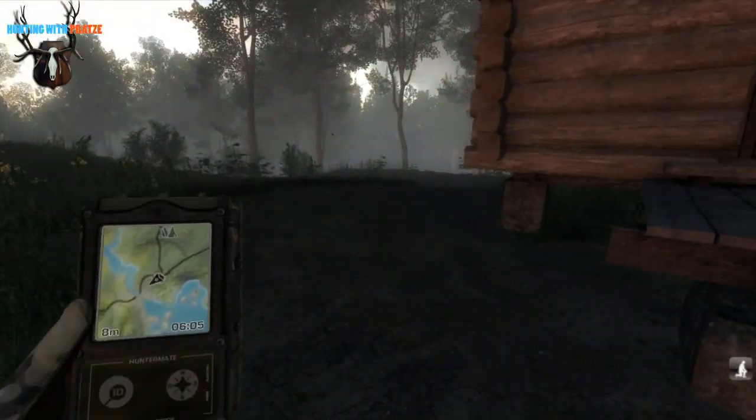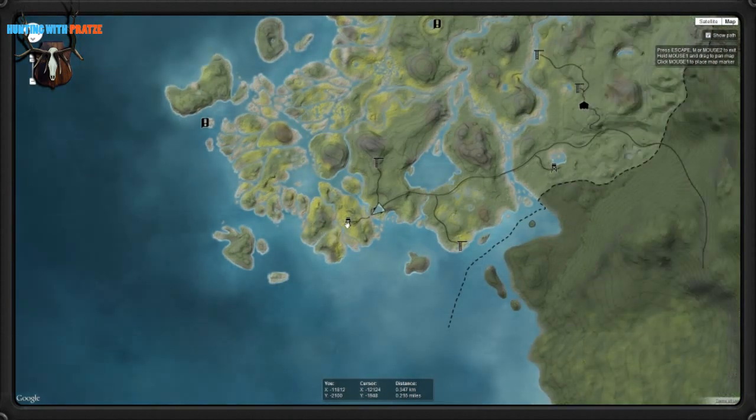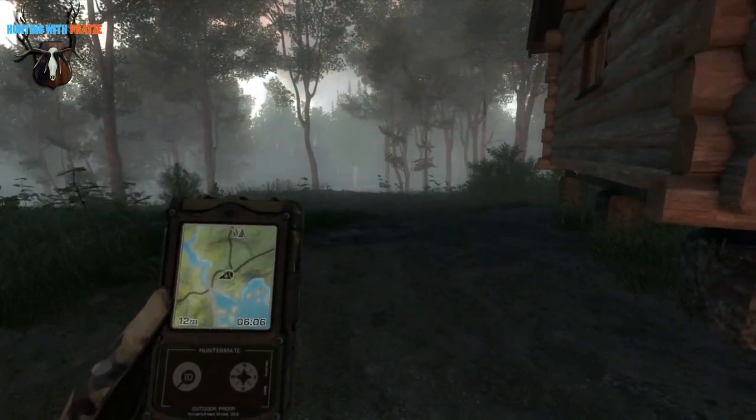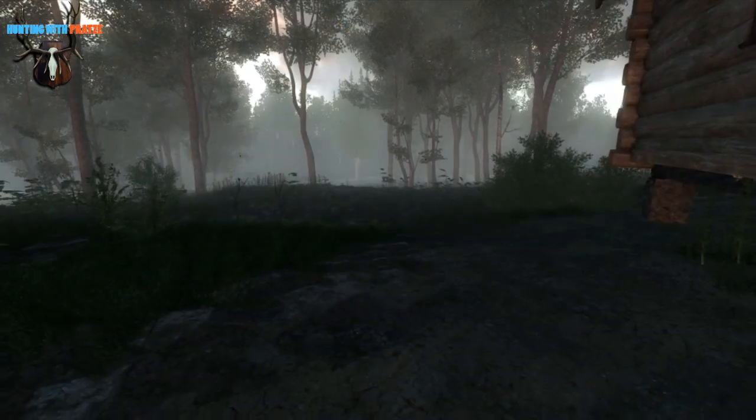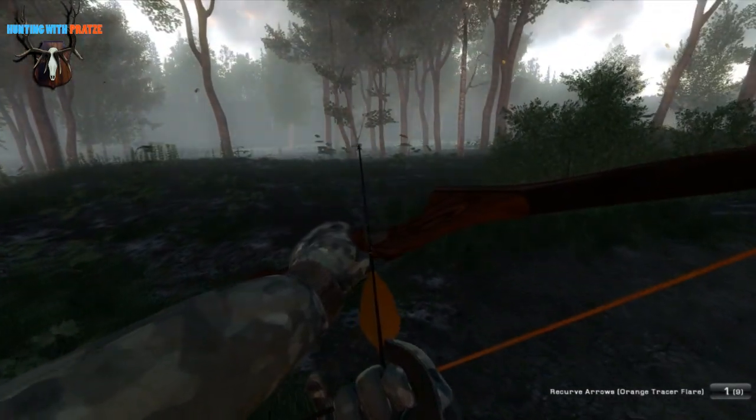I plan to first check out the area down here at this stand, because there I have found quite many mooses already. So I hope we will find a nice bull if possible. And then we could check out the swampy area here maybe, or we could also decide to go somewhere else. That's something we just decide once we get there.